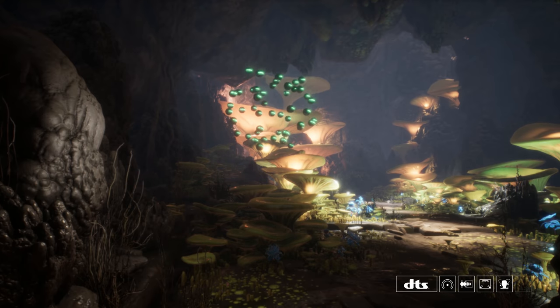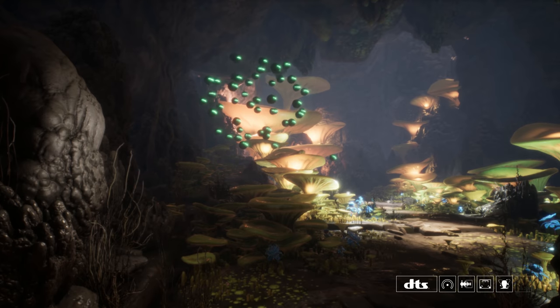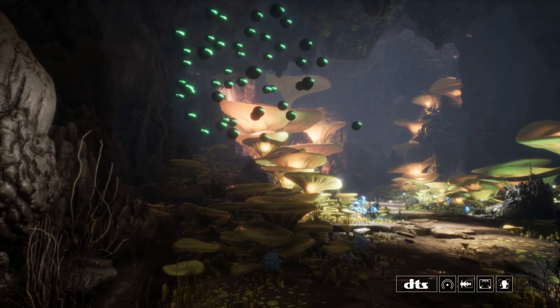Those look like deactivated security drones — the enemy must have disabled them to get into the facility. Even though they're not active, we should still be careful.